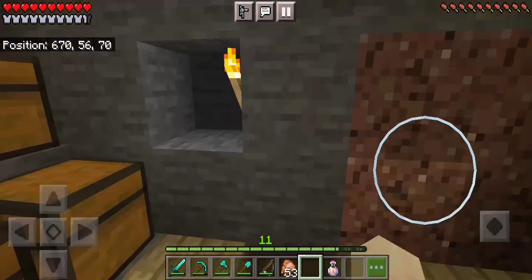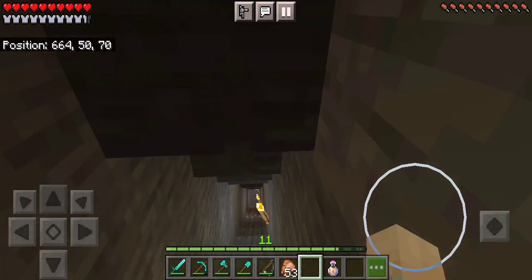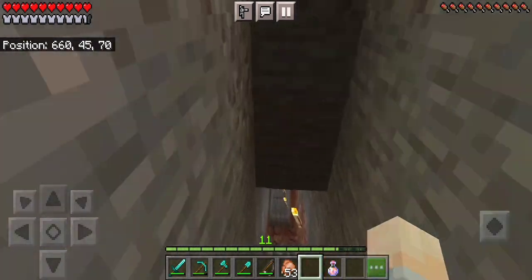This is the way down to the mines — it goes all the way down to bedrock. I like putting torches in the mines because I don't like it dark.